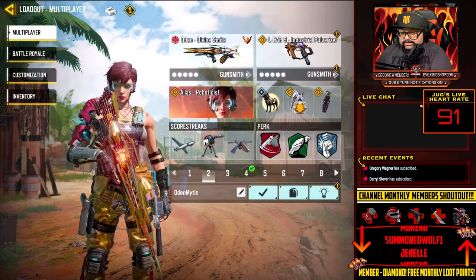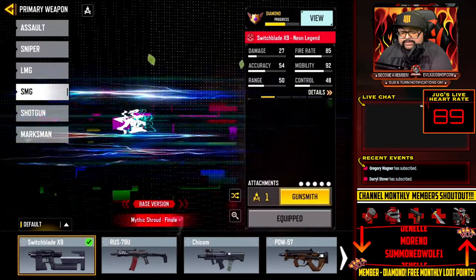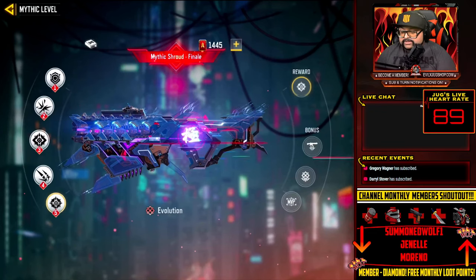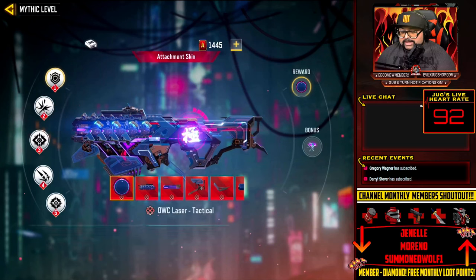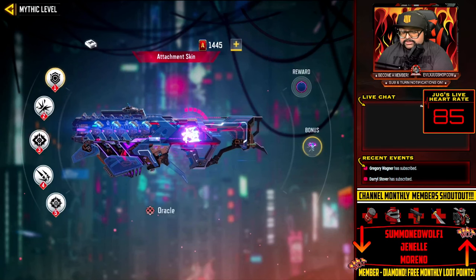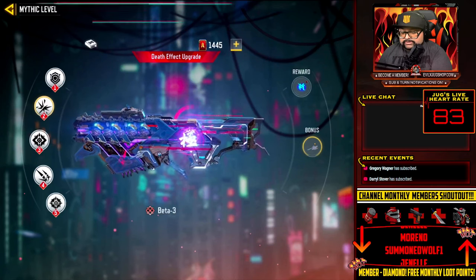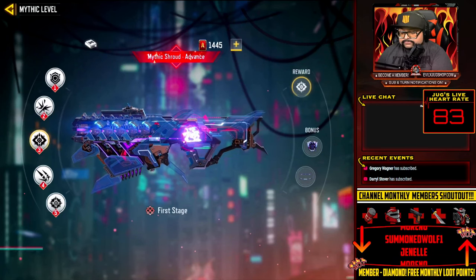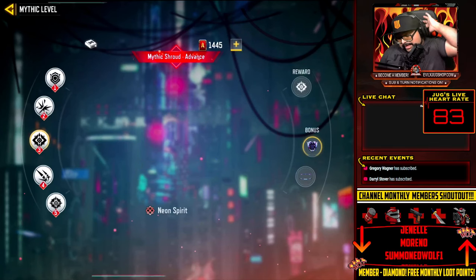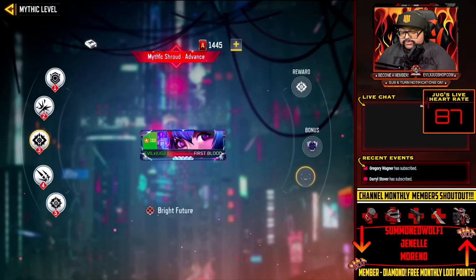Let's look at the Switchblade mythic and you can decide for yourself if it's worth it. This mythic skin comes with mythic skin attachments for your weapon, legendary charms, special kill effects, and a charm. You also get special medals that pop up when you get kills — visually stunning — and an animated border around your calling card so everyone sees it when you're on a kill streak.